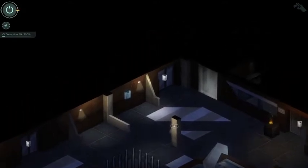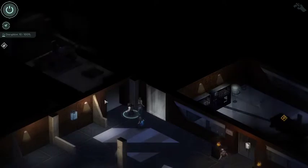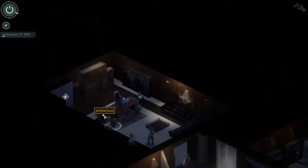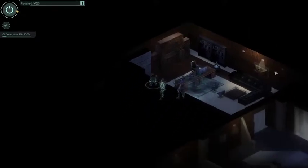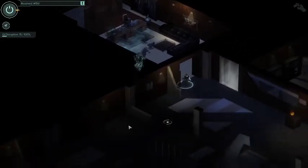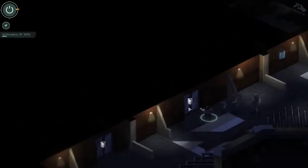We're not going to the big obvious door with the fire. Wall safe - key point found. A rack of safe boxes rests against the wall - crack the code, cred sticks, yum. Let the bad key flow!